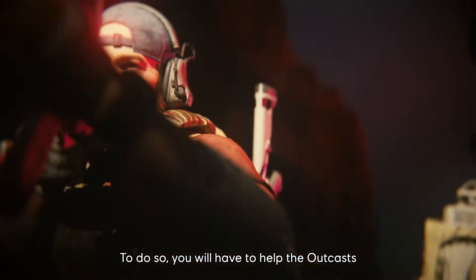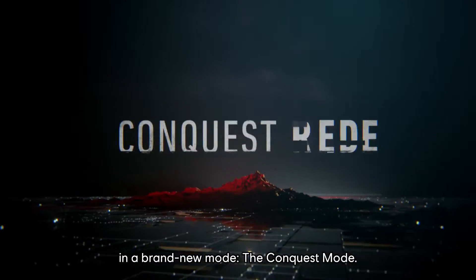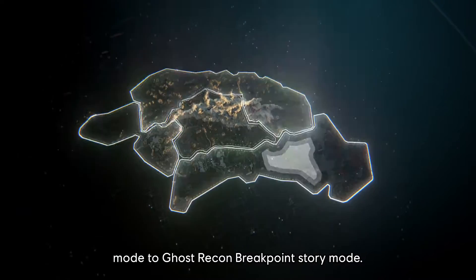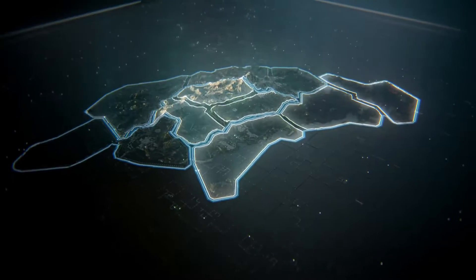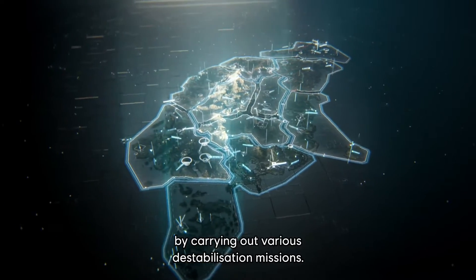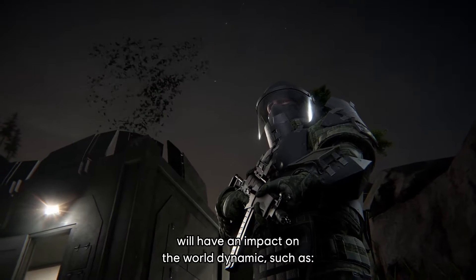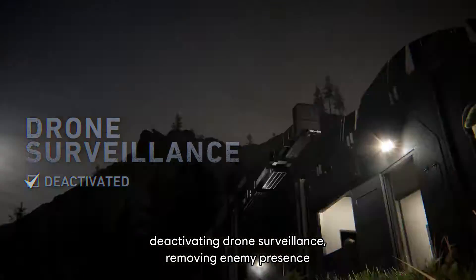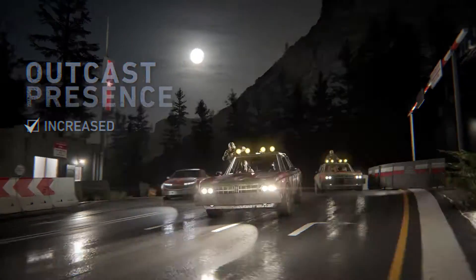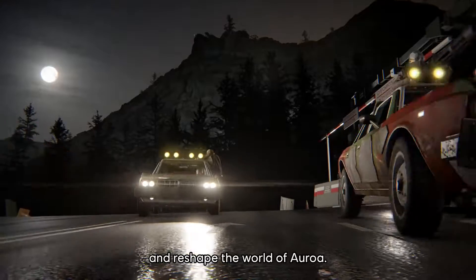To do so, you will have to help the Outkast get rid of the remaining enemy forces in a brand-new mode: the Conquest Mode. The Conquest Mode is a new alternative mode to Ghost Recon Breakpoint's story mode. You will have to conquer various territories of Auroa by carrying out various destabilization missions. Each mission you complete will have an impact on the world dynamic, such as deactivating drone surveillance, removing enemy presence, or increasing Outkast patrols. Choose the mission you want in any order and reshape the world of Auroa.